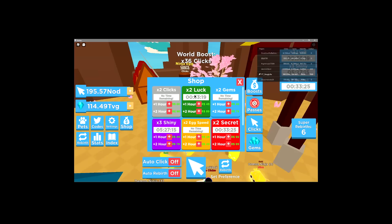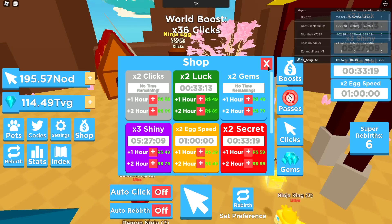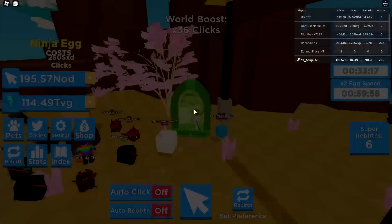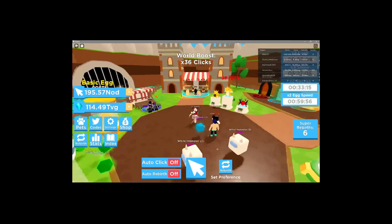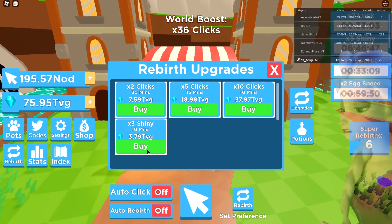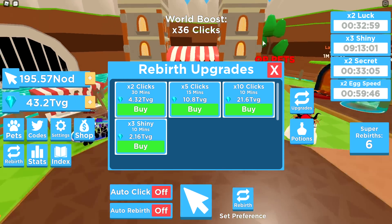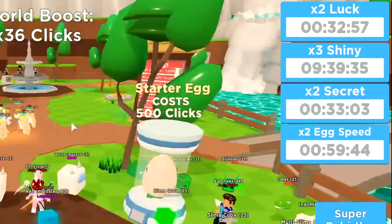We're gonna open up the shop and purchase — oh, we already have 30 minutes here, actually. We don't need to do anything. I guess we'll get the egg speed for sure. We're also gonna go towards spawn and upgrade our potions — we're gonna get the times-three shiny. We really don't have that many gems, sadly, but it is what it is.